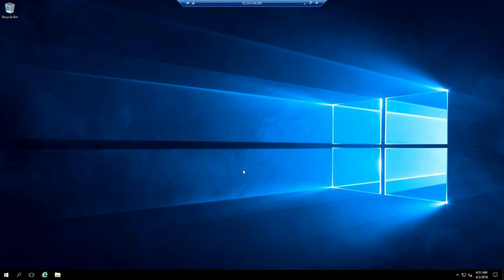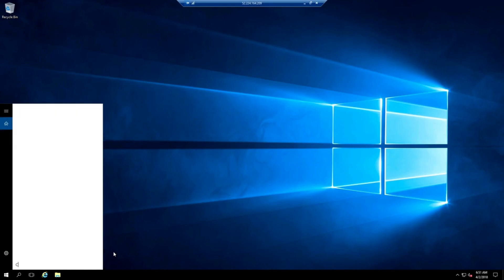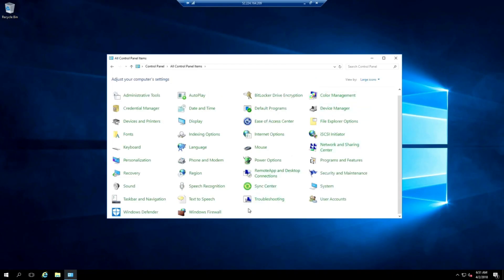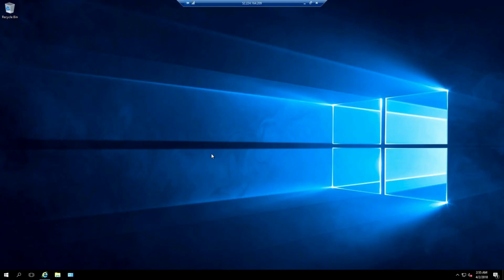We're going to disable a couple of quick things to make sure nothing pops up while gaming. Do a search for Control Panel and click it in the results. View by large icons, then click on Windows Firewall and turn it off — 'turn the firewall on or off,' then turn off for both options and hit OK.